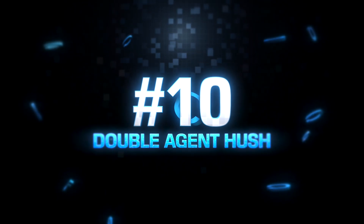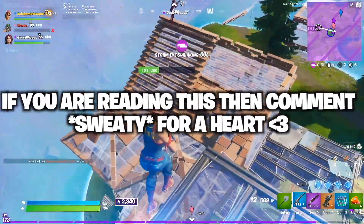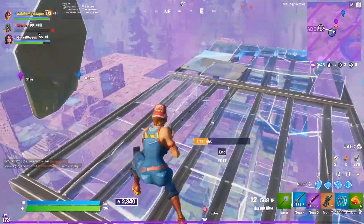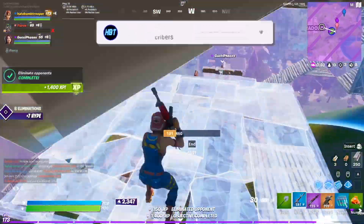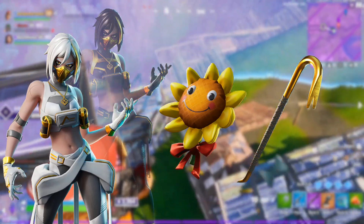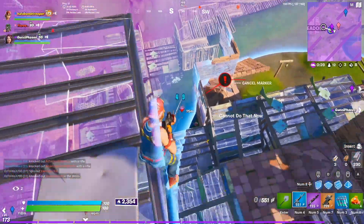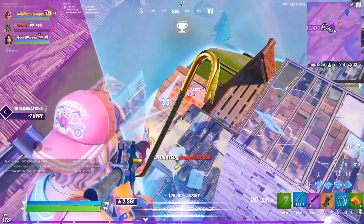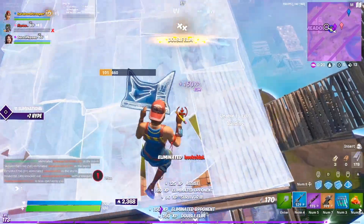At the number 10 spot, we have the Double Agent Hush, and this is actually a new skin that just came out in the last 24 hours. This skin is so clean — it's the normal Hush skin but it has a nice black and gold, and I personally like this a lot more than the normal Hush. For the combo, we have the Hush with the Sunflower Backbling, and I chose this because the black, gold, and yellows just look so sleek together. And for the Pickaxe, we have the Golden Crowbar, which creates a nice gold-yellow-black combo that looks really, really good.